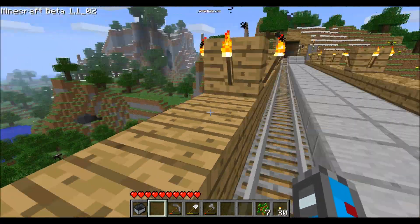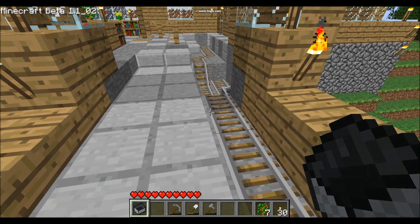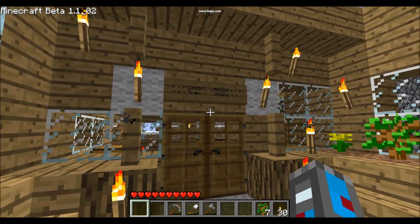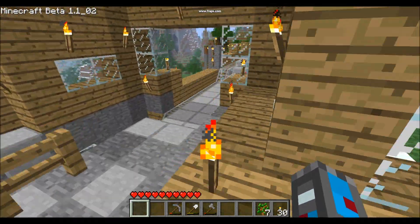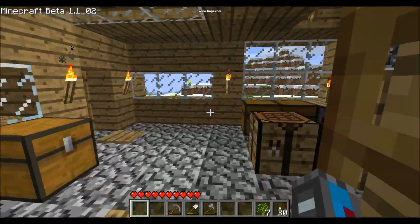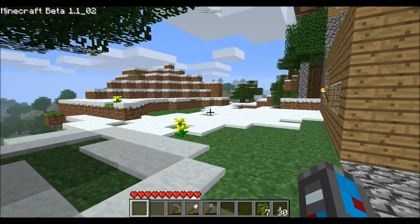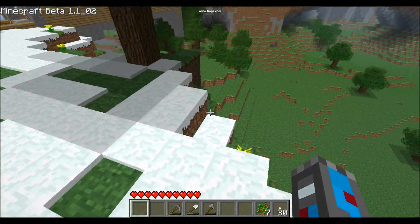That's pretty much all I have here — a bridge and a rail station. So when I want to put the cart back in, I just push it down there and it resets itself, and then the light will begin blinking again. It has a name, and the bridge is named after my dog. There's a little nice waiting area here, and this mount I'm on is just riddled with caves, which I need to explore.